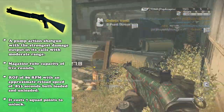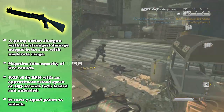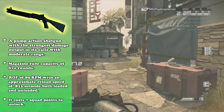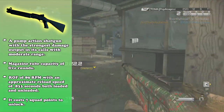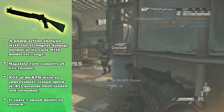The FP6 is a pump-action shotgun with the strongest damage output in its class, with moderate damage. I did a little looking up and tested it out myself, and yeah, it does actually have the highest damage output in its class — but there's also a negative side to that, which I'll talk about later on in the video.